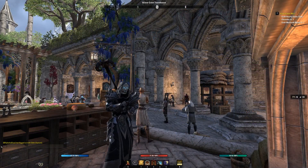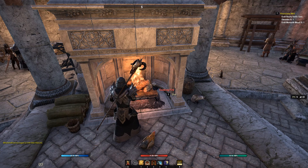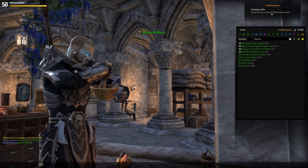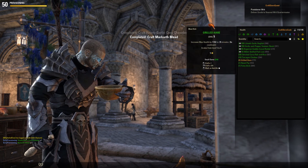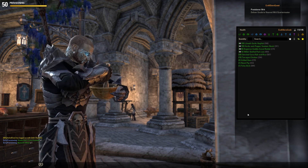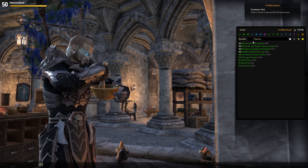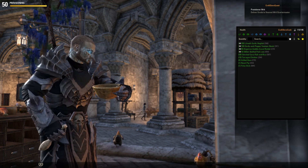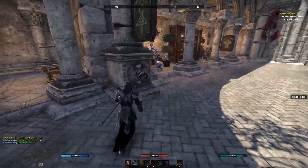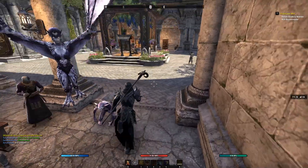Our next two quick add-ons take us right back into the heart of the crafting area: Daily Alchemy and Daily Provisioning. They are extremely small add-ons and they do exactly that — they complete your daily crafting writs for alchemy and provisioning. As mentioned, the Lazy Writ Crafter did not do these two for you. Daily Provisioning auto-crafts the required items and tells you in chat what it created. Then if we go over to alchemy — boom — it's auto crafting it for us. Done. Nice and simple. We just go and turn these two in and that completes all of our writs on this character for today.